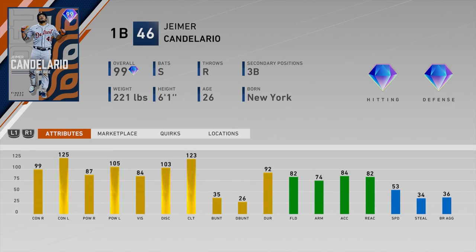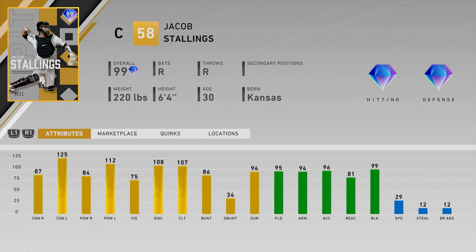Number twenty-seven is Jeimer Candelario of the Tigers — 99 contact versus right and 87 power. For a first baseman, whose main job is to be that power slugger in the middle of your lineup, 87 power versus righties is just too low at this point in the year. You really want both righty stats over 100 for a first baseman. Better lefty splits won't make up for that deficit.